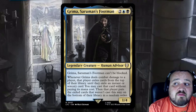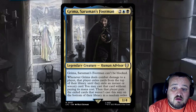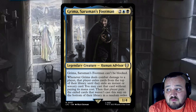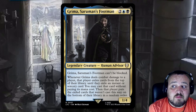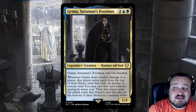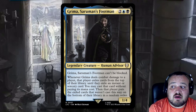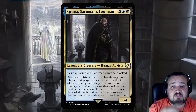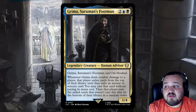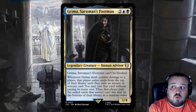Getting into the deck, we have Grima Sarumun's Footman. He is 2, a blue, and a black for a human advisor that is a 1/4. He cannot be blocked, and whenever he deals combat damage to a player, that player exiles cards from the top of their library until they exile an instant or sorcery card and you may cast that card without paying its mana cost. Then that player puts the exiled cards that weren't cast this way on the bottom of their library in a random order.